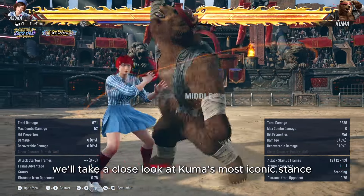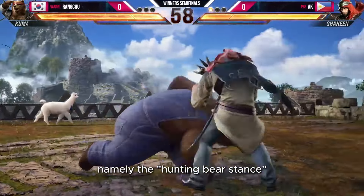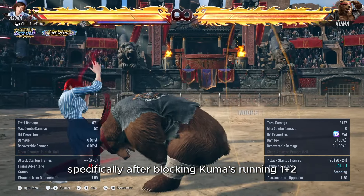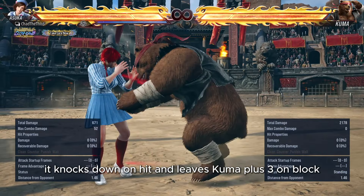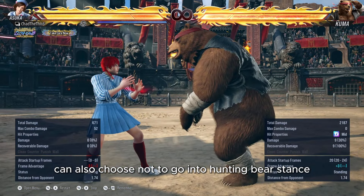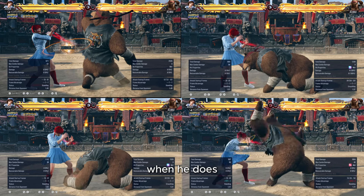In this video, we'll take a close look at Kuma's most iconic stance, namely the Hunting Bear Stance, specifically after blocking Kuma's running 1+2. Kuma can also choose not to go into Hunting Bear Stance, but for the sake of this video, we're going to look at all the options available when he does.